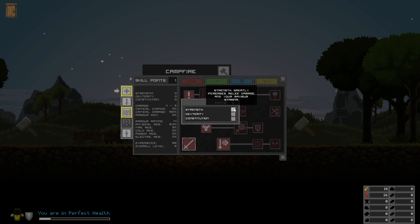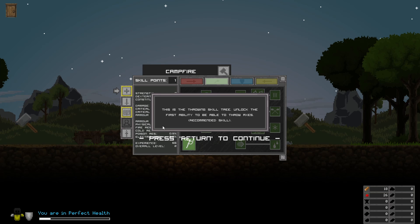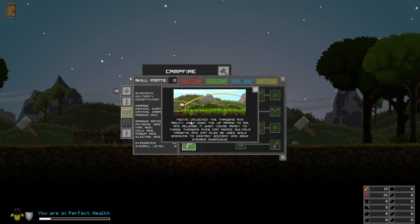Strength is melee damage and maximum stamina. Dexterity increases critical hit chances and damage. It also improves ranged attacks and increases your health. I'm gonna get health and go with throwing. This is the throwing skill tree — unlock abilities to throw axes. When you've unlocked it, hold up arrow to aim and release to throw. Throwing axes can pierce multiple targets and can be used while sneaking.